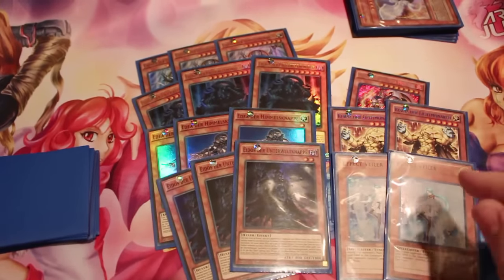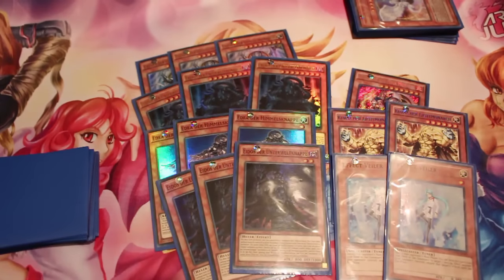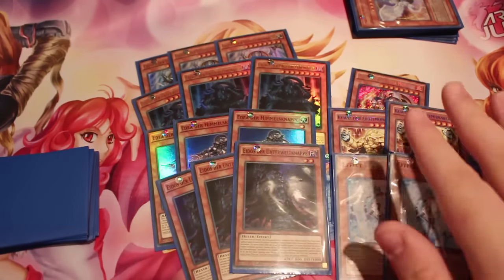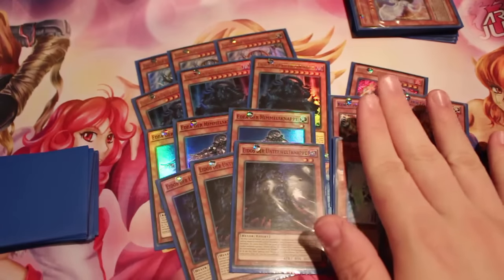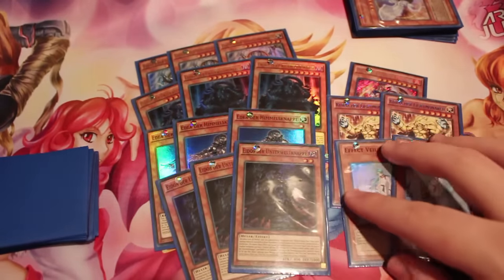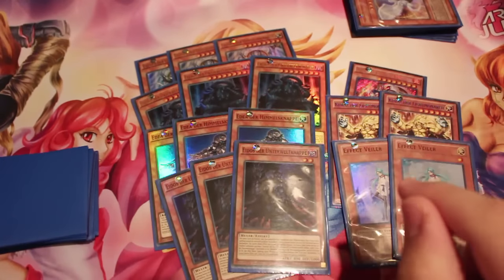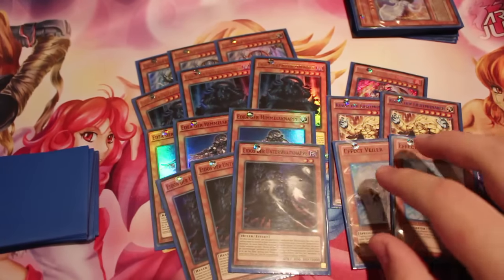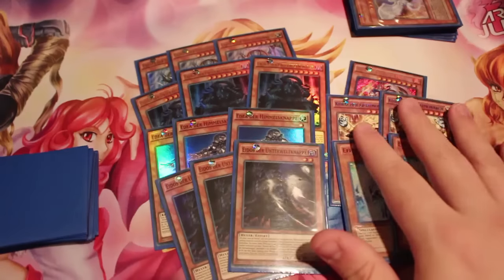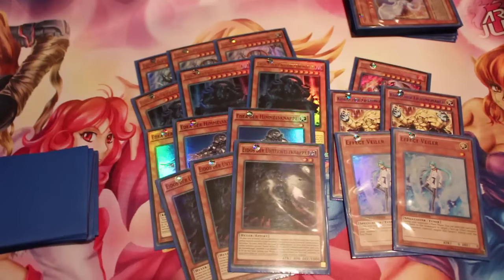A few things here: I have a really trash matchup against Burning Abyss — Farfa is troublesome. Against Cosmo, you'll do fine. You shouldn't have any problem with that matchup strictly because Monarch Stormforth lets you move their big ship out of the way. And honestly, unless they have the Kaiser lock on you with one monster, you shouldn't have a problem.